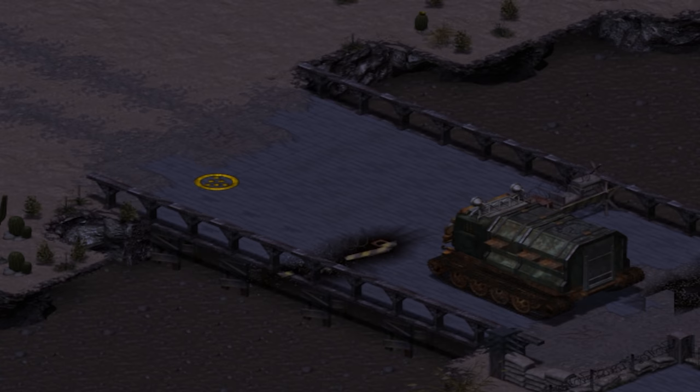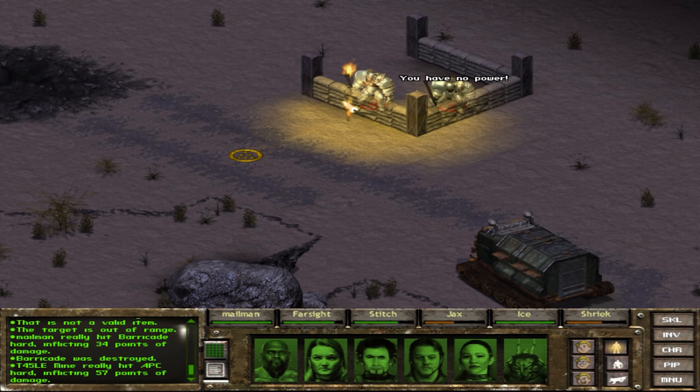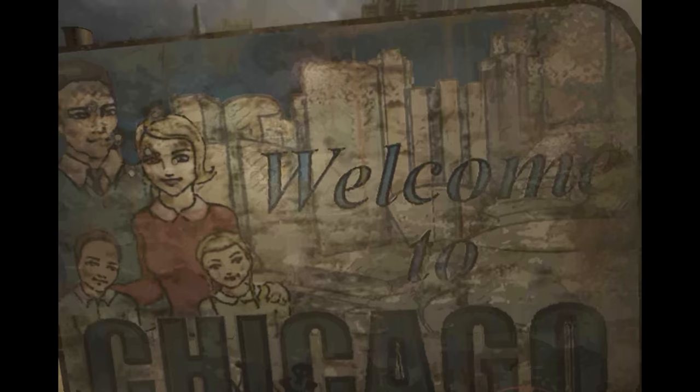In the end, it's unknown if Micro Forte didn't have time to complete these ideas or if they were cut deliberately, but this appears to be yet another casualty of a very rushed development cycle. An expanded medic and medical officer system would have made Fallout Tactics into an even better game. Ultimately, though, all of this was left on the cutting room floor.